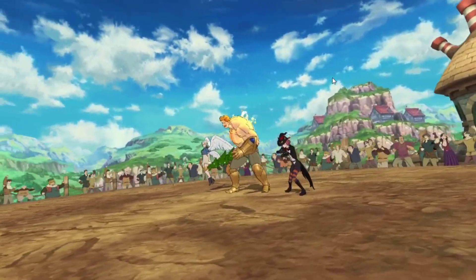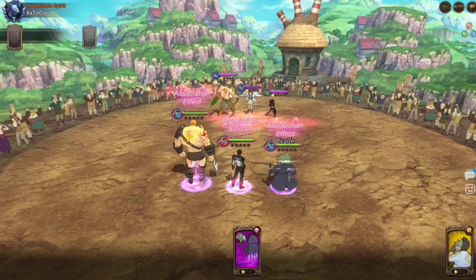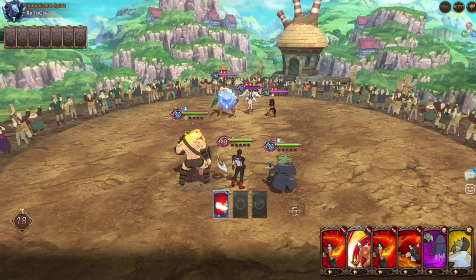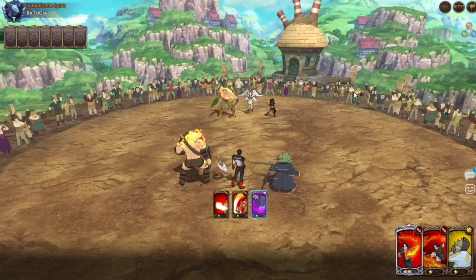Alright, so this is going to be the third match — well, technically the fourth. Okay, he has some juicy CC. Alright, Glue Eater team. Definitely not running evasion food — I know for a fact that he's not. So what I'm actually going to do is stop Gother from ranking up.